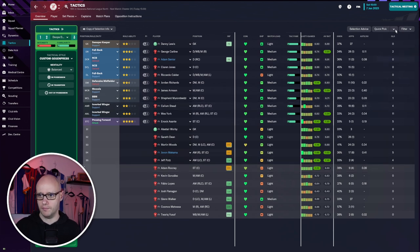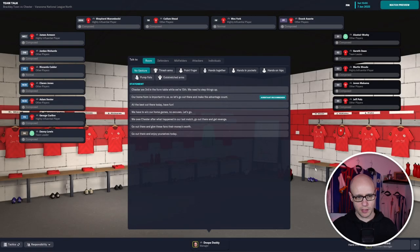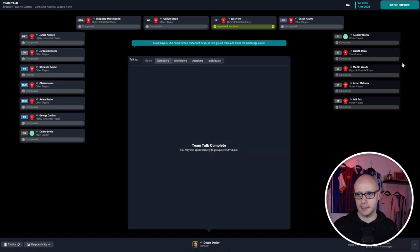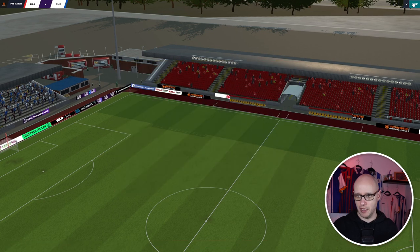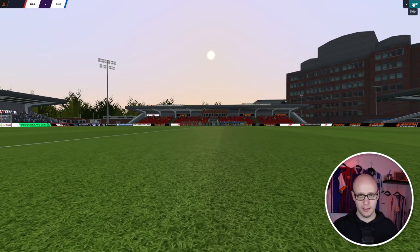Team talk done. We're 13th in form table and we need to step things up - our home form is important to us, so let's make that home advantage count. We need to get better at home. Look at the recent results: lost, drawn, lost, drawn, lost. It's going to be a long season.